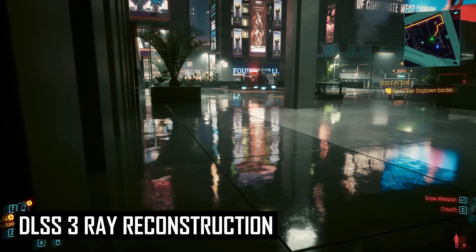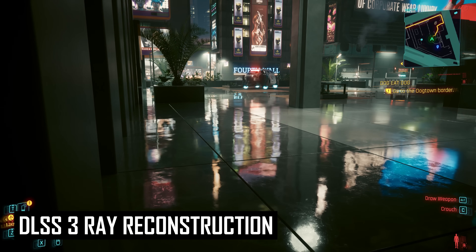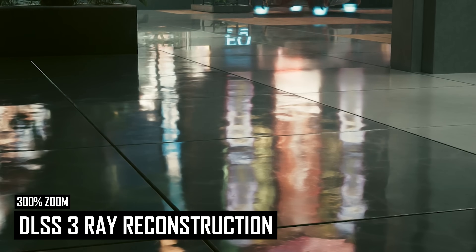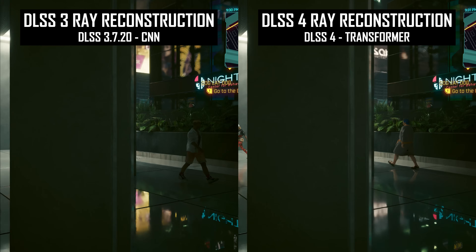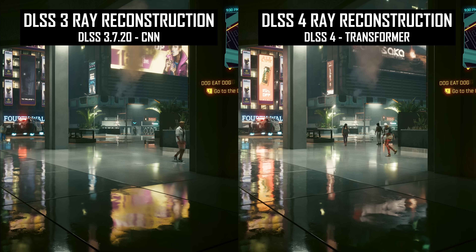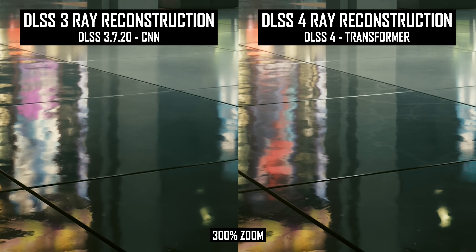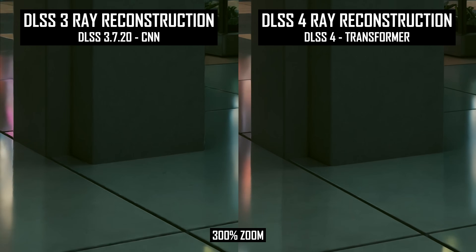One of the major issues the original ray reconstruction technology had was its inability to resolve texture detail on surfaces that also needed denoising. In these instances, ray reconstruction would prioritise smoothing noise over preserving textures, leading to blurry and muddy surfaces. In some instances, DLSS 4 is a significant improvement. In Cyberpunk 2077, when looking at shiny tiles, DLSS 3 ray reconstruction removes much of the marbling and surface detail, whereas DLSS 4 keeps texture detail. This applies in both stationary and moving scenes — in both instances, DLSS 4 is a clear upgrade in texture quality.